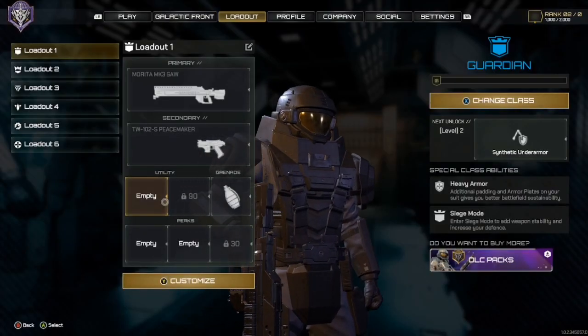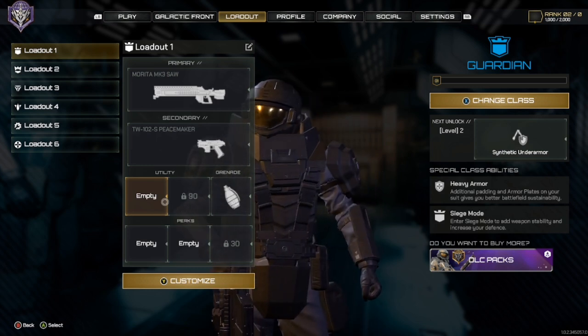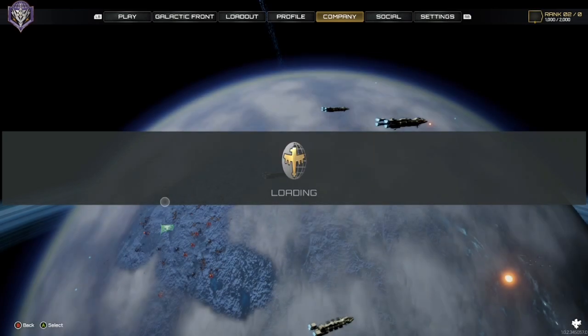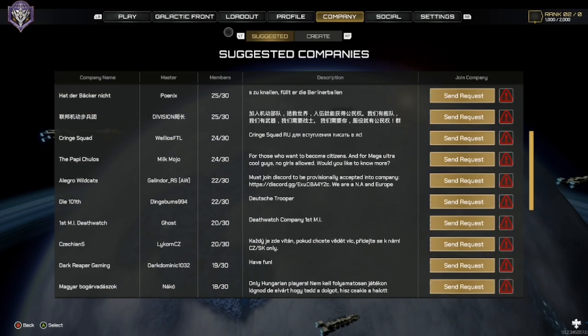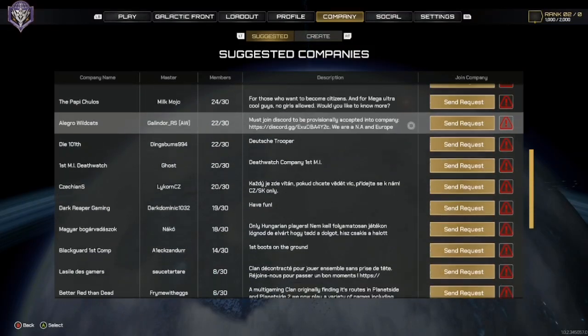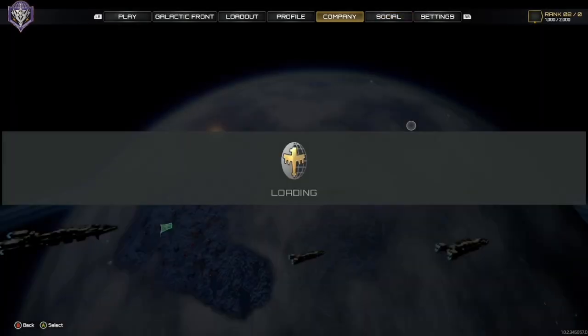You've got loadouts, same as your standard first-person shooter online games. You have your profile where you can see your stats. You've got your company — if you have one — and you can send requests to companies. I've already sent a request and I'm waiting for them to accept. If they accept me, then I can go ahead and join the Galactic Front and take these bad bugs out.